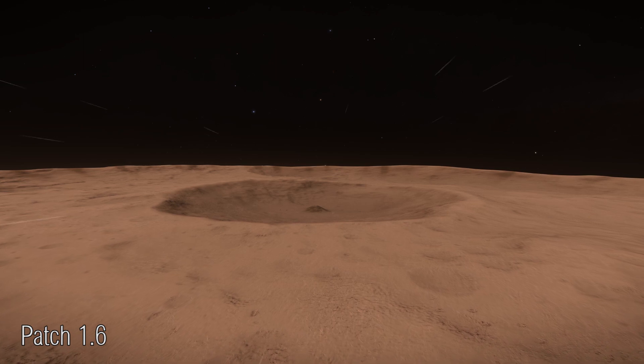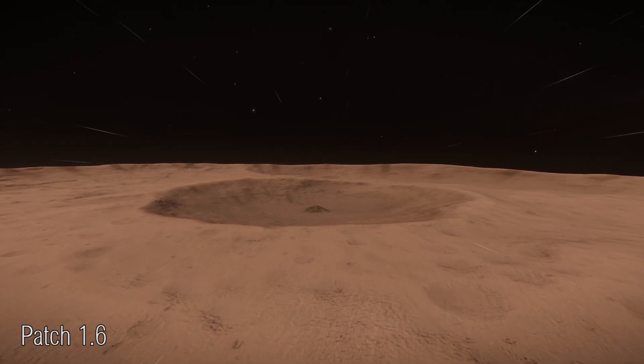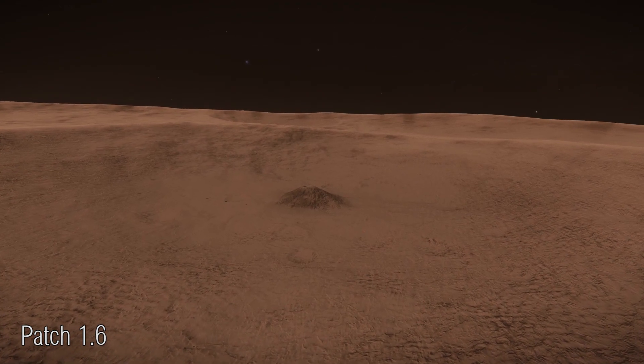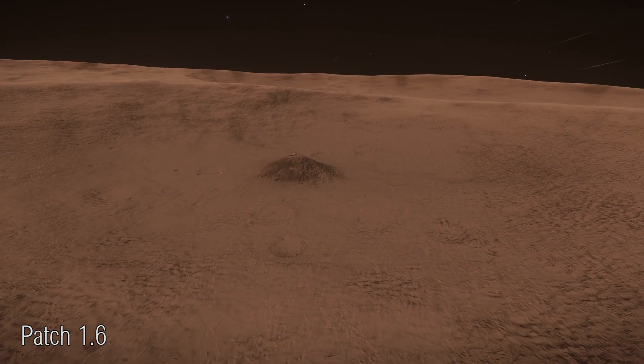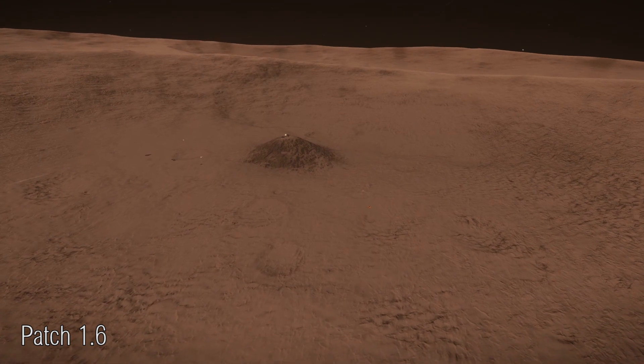Let's have a quick look at what Patch 1.6 actually includes. Do keep in mind that everything included in Patch 1.6 will also be a part of Patch 2.1. So if you've got Horizons you'll get both patches, but if you haven't got Horizons then you'll only get Patch 1.6.